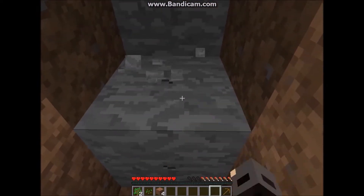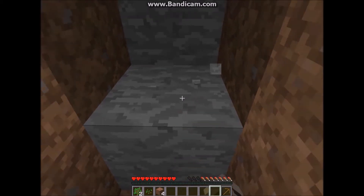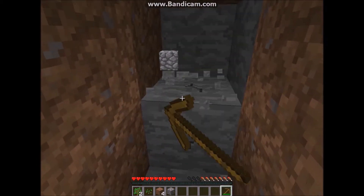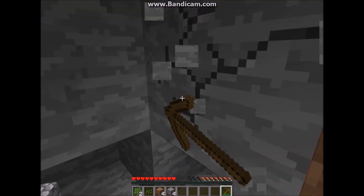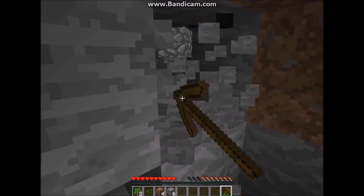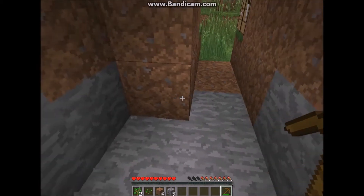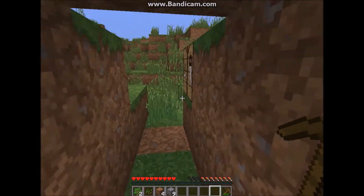You can't mine stone with your hand — it takes forever and it doesn't drop a block. So you just mine it with the pickaxe. You want to get about eight pieces of cobblestone. There — I've got a little house in the ground and my eight pieces of cobblestone. That's why I like to dig into mountains.